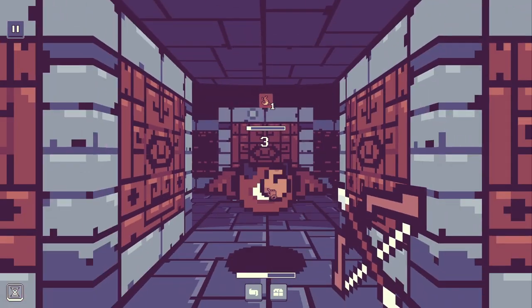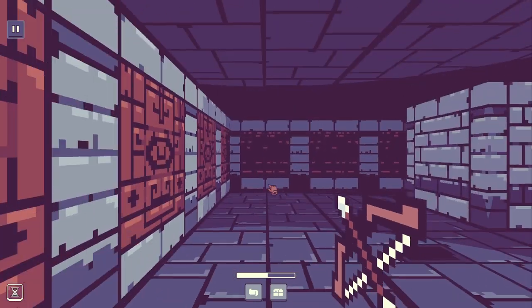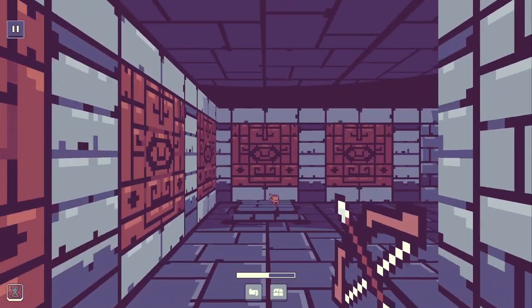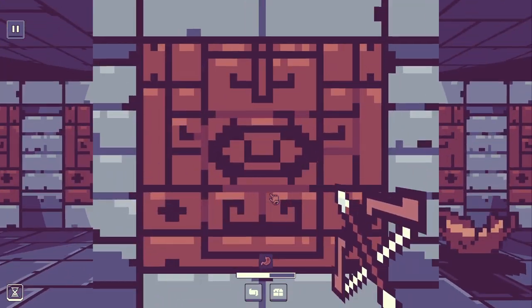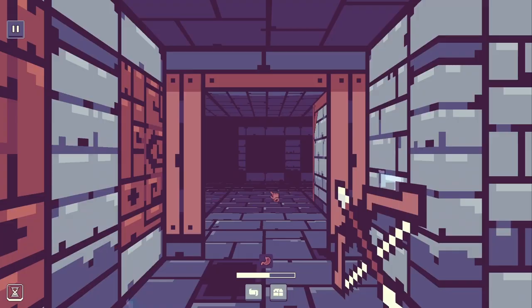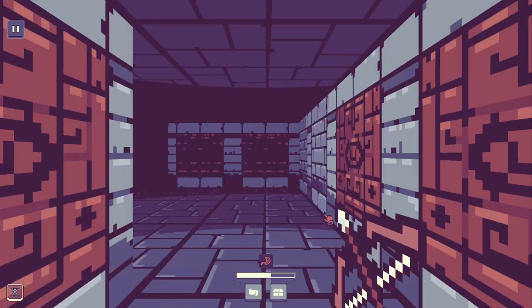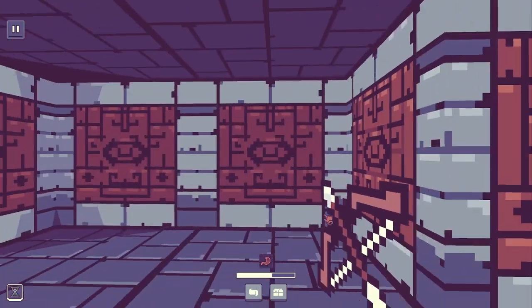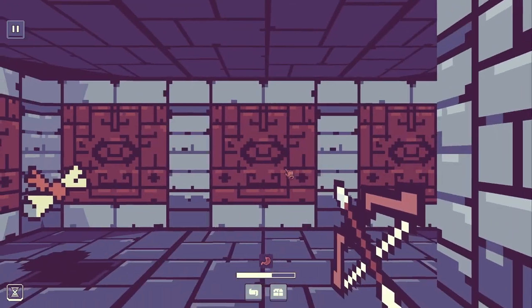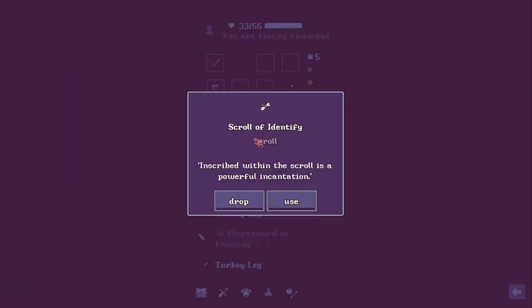That's way better than the freezing — they take quite a bit of damage and it seems to happen more reliably than the freezing. Our dude is hungry, so we'll want to eat some food pretty soon, and we're also kind of damaged. Let's head down to the next floor. I was wondering if we get a little bit of recovery between floors. Oh, scroll of identify — kind of nice.